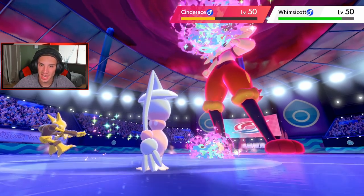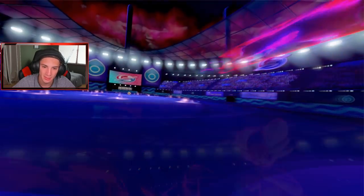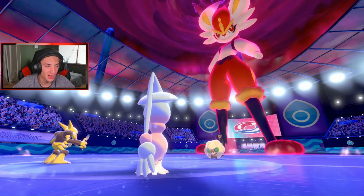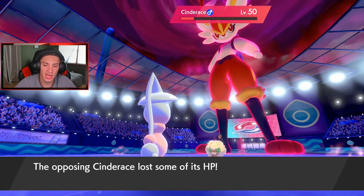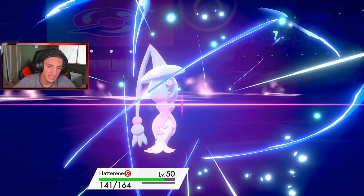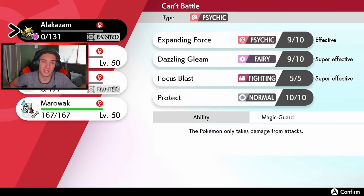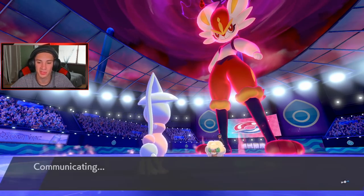Dazzling Gleam comes out — nope, didn't KO. I thought it was going to do more damage than that, but it's a double-hit move. Cinderace goes for Max Starfall — that's for my Alakazam, I'm cool with that. That's totally fine, special defense shot but I don't see it taking me out in one shot. He goes for Moonblast — should be able to eat that one up just fine. Give me that tasty snack! And we're going to be able to get off this trick room. Best part about this is little Marowak — a beast in the trick room. This dude really just outplayed me in the beginning with that Misty Terrain.